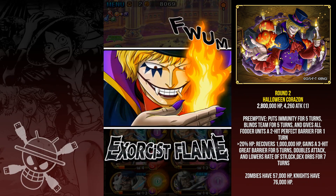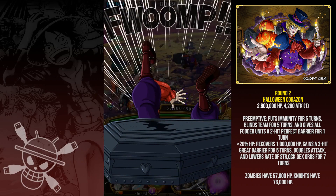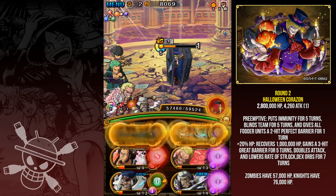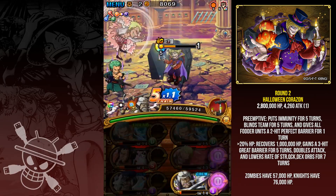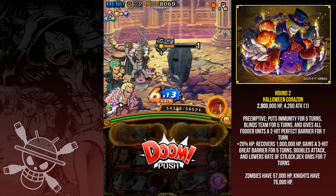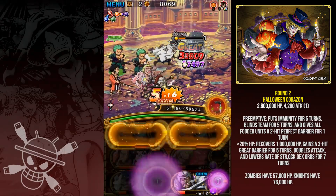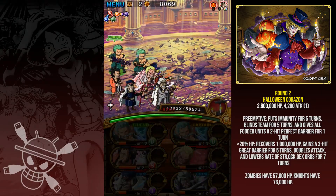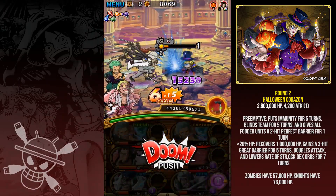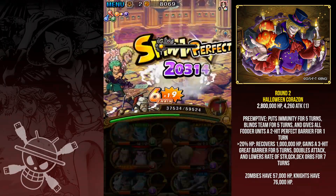He gains the 3-hit great barrier, doubles his own attack, and lowers the rate of getting strength, quick, and DEX orbs for seven turns. But thankfully this team is so tanky I can just wait out the blind so I can eventually kill him. I can actually wait out the barrier as well — this is kind of embarrassing but I'm not going to run it again, it's not worth the 20 stamina. Just let him slowly chip away because you'll chip away at him faster, and he's dead.